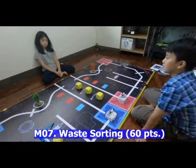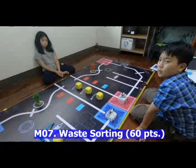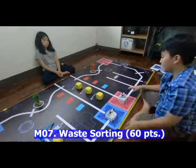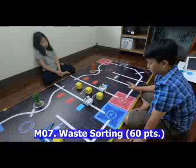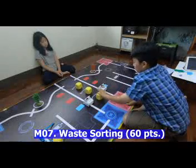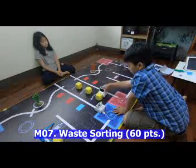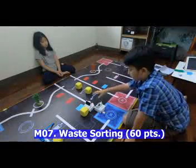This is an alliance mission called Waste Sorting and the code is M7. In total it scores 60 points for each team. The robot sets out and identifies the color card, which is blue. Since it's blue, the robot pushes the cube to the blue side — one bot steps back while the other pushes it, giving both teams 20 points.